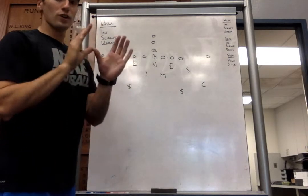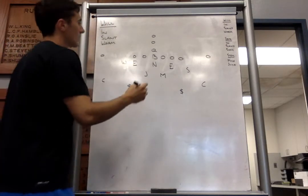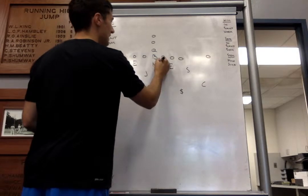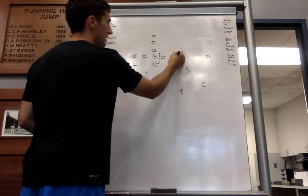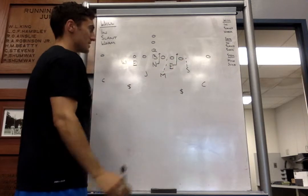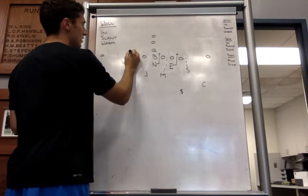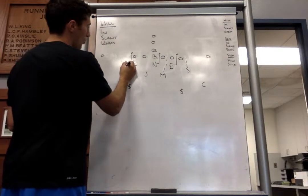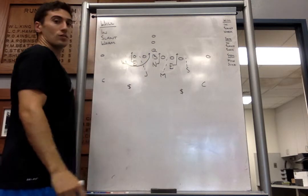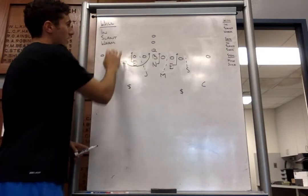Our last slant in our Will front will be Will-Wham — we can just call it Wham. Our nose and the end away from the Will will still run Will-Slant, so they're still slanting into A and into C. Mike is responsible for B, Sam responsible for D. The difference is we'll run a twist with our end and our Will: the end will take weak side C-gap, and our Will will long stick into the A-gap. Our Jack will take weak B. Those are the three different slants we can run out of our Will front.